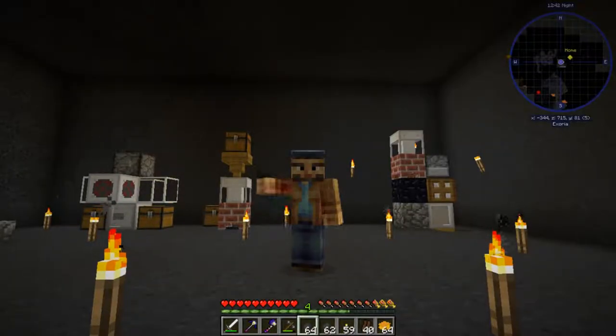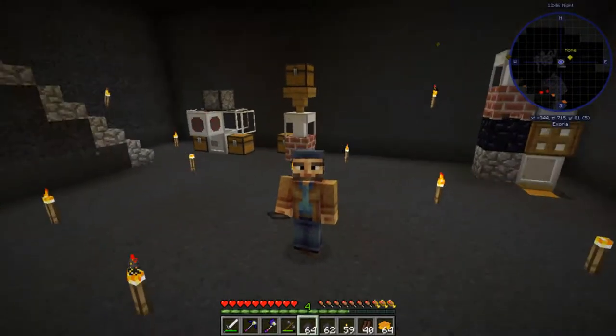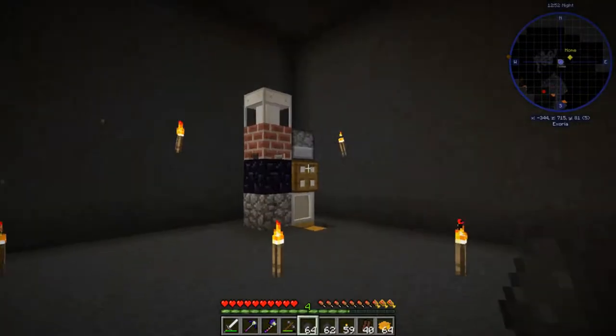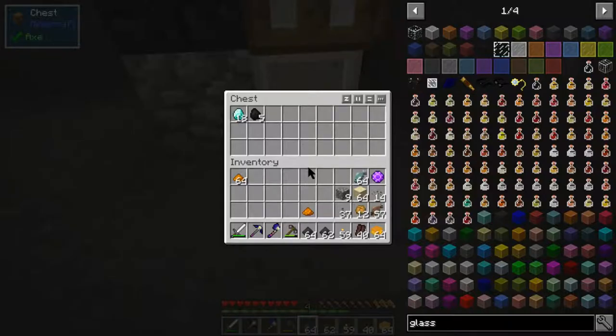Hi guys and welcome back to another episode of Exoria with me Fiberwolf. So last time we made this lot behind us, we moved it all downstairs here and we're gonna do some more today. I've put some coal dust in here this time and as you can hear it's going ding ding ding, and wow it's producing coal from the pulverized coal.